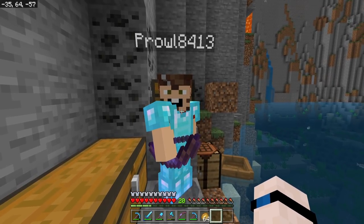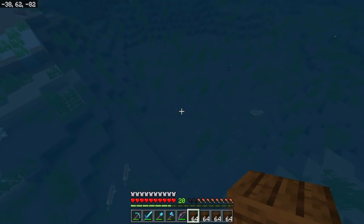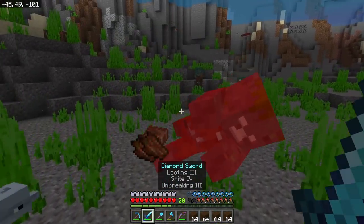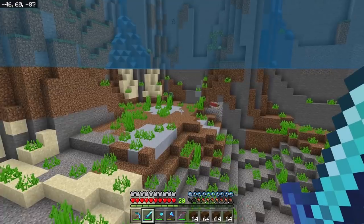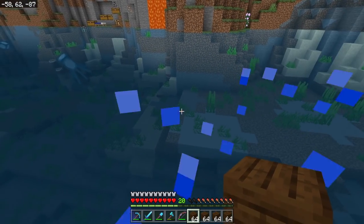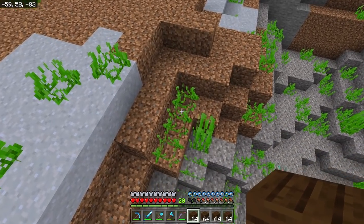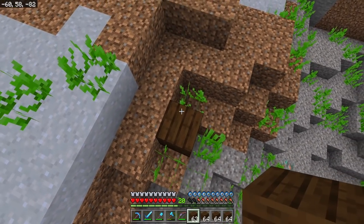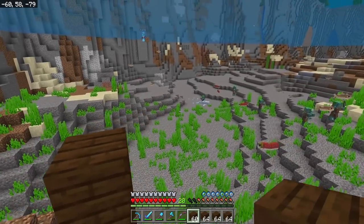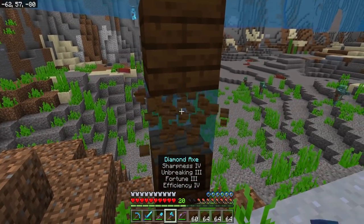The first thing I want to do is figure out where we're going to build this farm. We need to avoid those drowned - they're a little bit mean, especially if they've got a trident. We're going to try to put our farms in this general area at the back. The first thing we need to do is get our rail platform in place, because once we've got the magma blocks down it's going to be a lot more difficult to get that in there. We're standing at Y level 59 - exactly where we need to be.